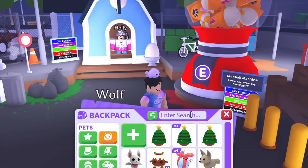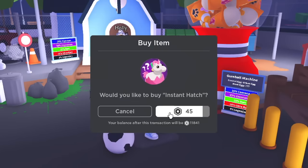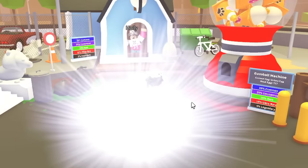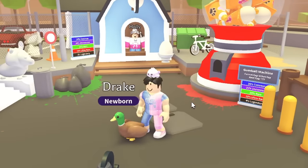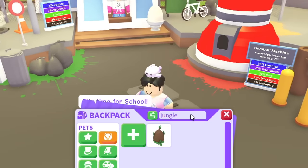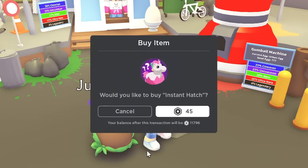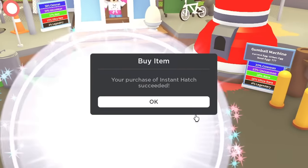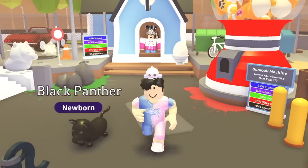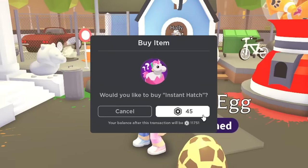Farm egg next — christmas egg, farm egg, then jungle egg. Let's hit hatch, please give us something good, but not a legendary. We got a drake. By the way, I'm gonna give away all these pets in this video — just comment your Roblox username and the pet you want. Next up, we got a black panther from the jungle egg.